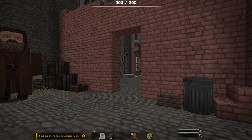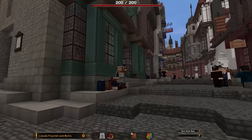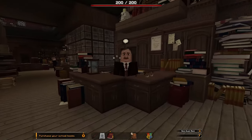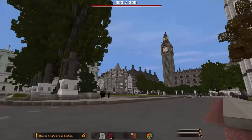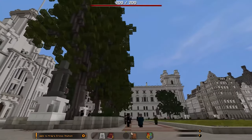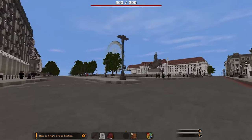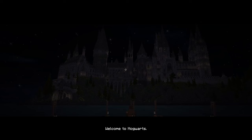I would definitely recommend giving this map a playthrough — it is super fun and highly recommended. If you want to see us play through it, check out the link in the description to our previous video. Thank you for watching — if you enjoyed it be sure to drop a like and if you're new to the channel be sure to subscribe. That concludes our list of the five best world downloads. Check out the links in the description to download them for yourself and tour around or play through — whatever you want. Thank you so much and I'll see you next time.